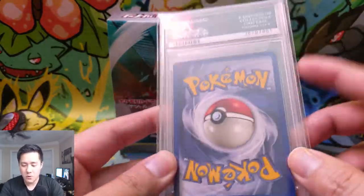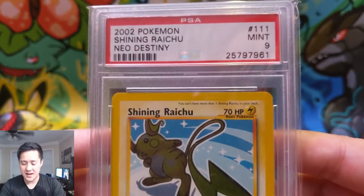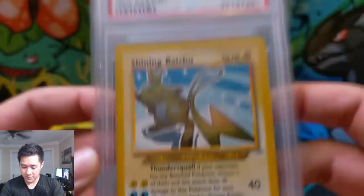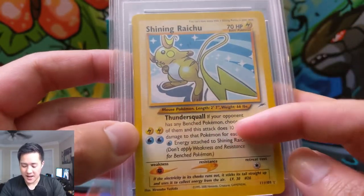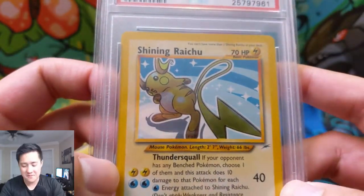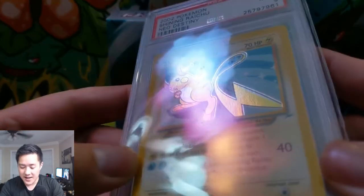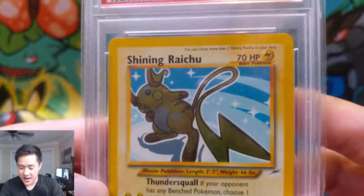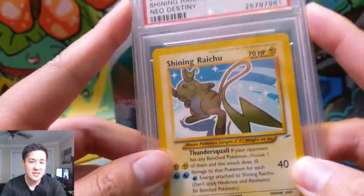For the graded collection, we have a Shining Raichu from Neo Destiny, PSA 9. It's a very cool card — a secret rare, number 111 out of 105. He has lightning and water energies. One thing I like about this card is that these early shinings have some texturing, a very cool foil pattern. Shining Raichu PSA 9 — a good representation of what's in that PSA box.